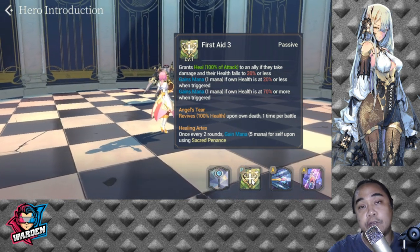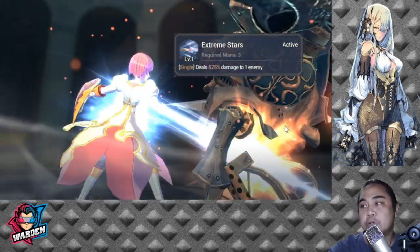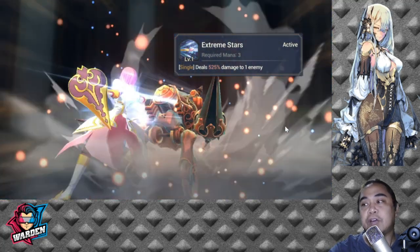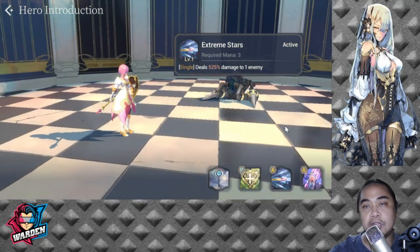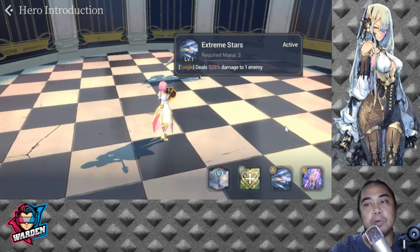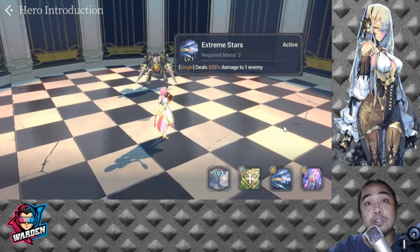Her S1 is Extreme Stars, requiring 3 mana, which deals 525 damage to one enemy. It's a good S1 for taking out squishy characters on the other side.